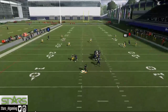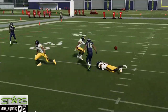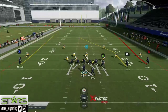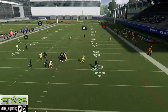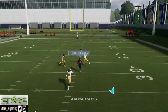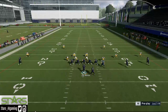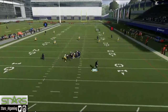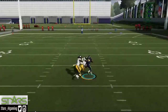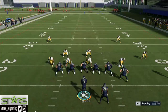That's the cover two beater — PA Zone Shot. There's not really much to it. If you need to, you have the A route going as a little in-route to occupy that linebacker just enough. Outside of that, that's the cover two beater. I might drop a mini scheme so you guys can see some other stuff. I appreciate you guys tuning in — subscribe, we're out here making moves. Your boy A1.